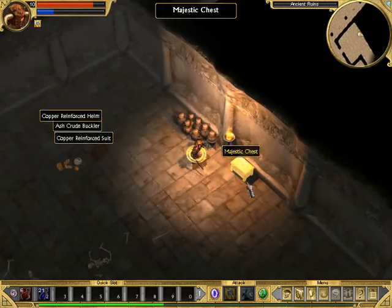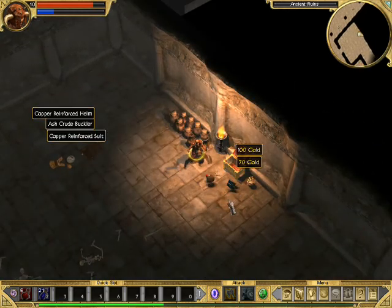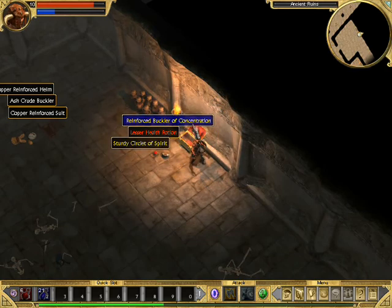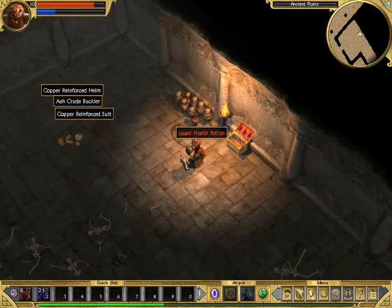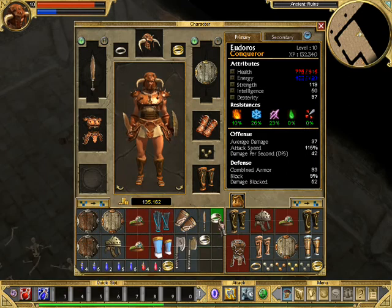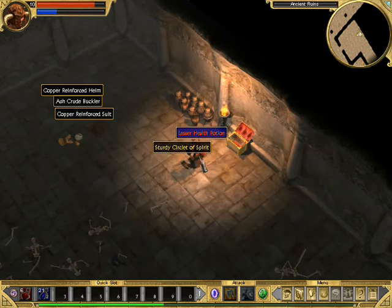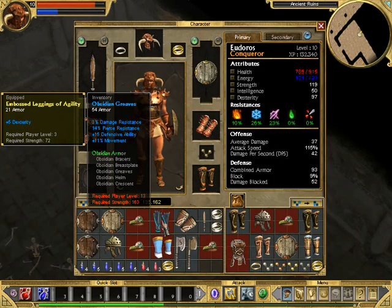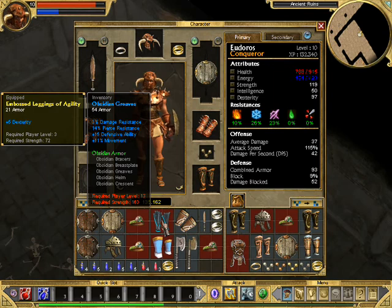Nothing in here that is magical. But here — what's that? You can't carry anymore. Really? I don't believe that. What do we get? What is that here? Obsidian Greaves — must be player level 13. Okay, that's not too bad.